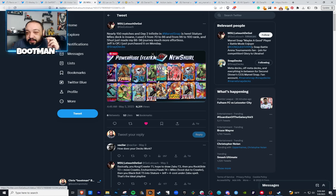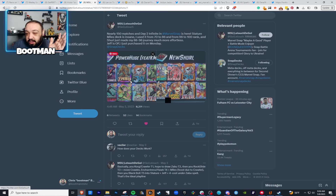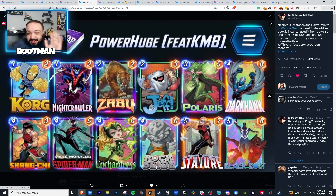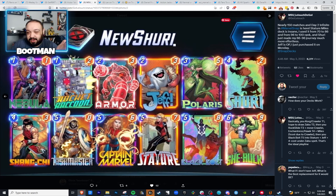This person used three decks: started with Shuri, then did Stature Miles Swarm, then Stature's list but with Crossbones instead of Darkhawk since they don't own Darkhawk. Nearly 150 matches and day two infinite — not bad. From 70 to 86 used the Stature Miles deck, then from 96 to 100 used the Shuri build. His Shuri list is a fairly regular Shuri list with some Rocket in here for Nebula, Shuri, Captain Marvel, Stature, and Black Bolt. Looks pretty decent.